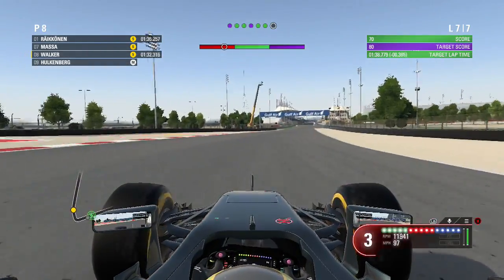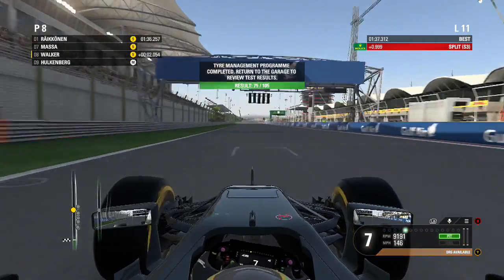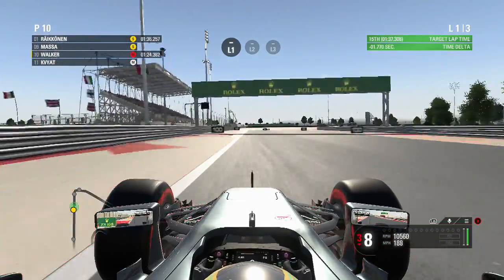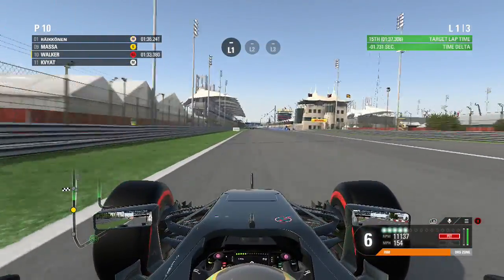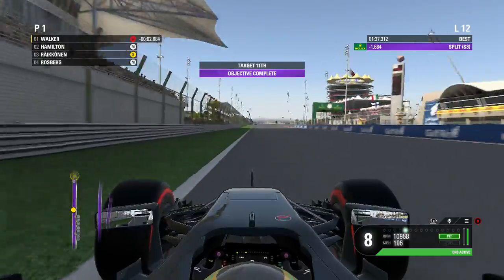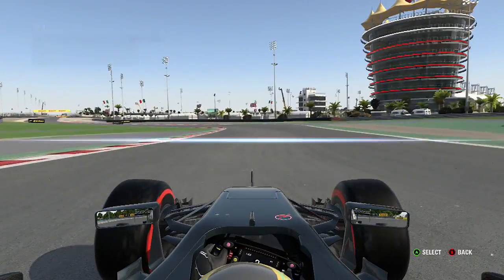Here we are finishing off the tyre management program and we've managed to do quite well. I just missed out on the perfect because I destroyed the tyres on that last lap. So that's a perfect and a pass. We go very wide on that last corner but luckily we've got a lot of time in hand on the first lap of our qualifying program — going 1.8 seconds under the required time. So a very good lap and that's pretty much us done for the practice program.